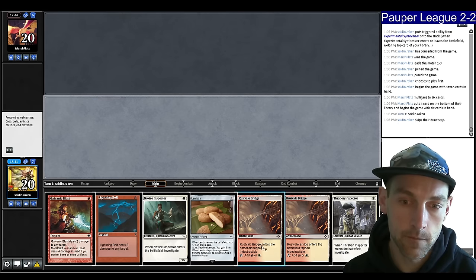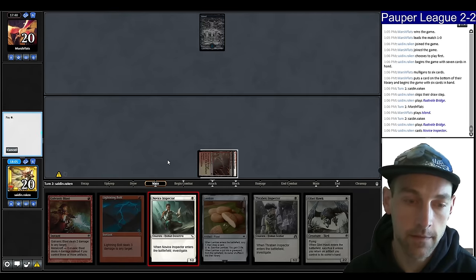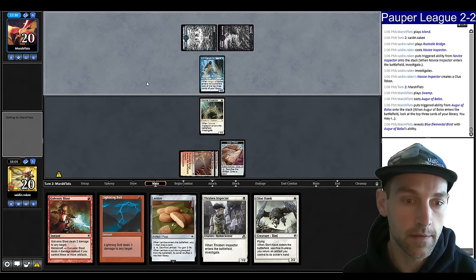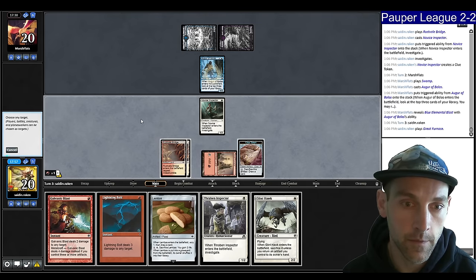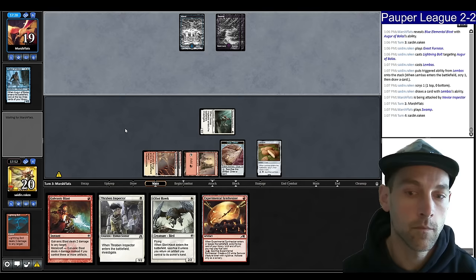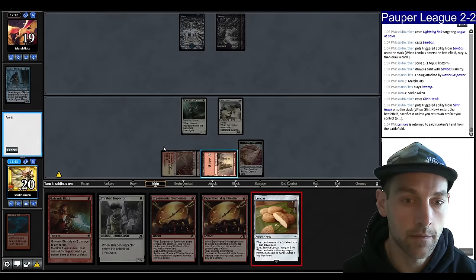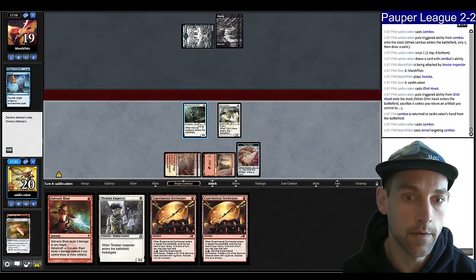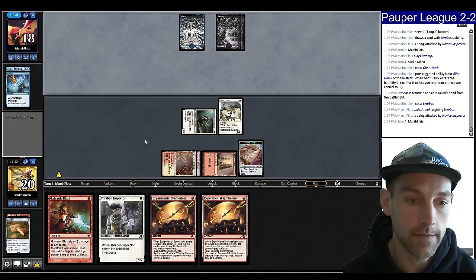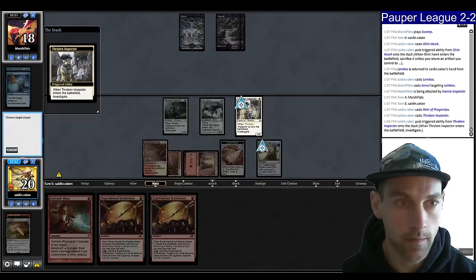They mulligan to 6. Play a land, pass. They play an Island. Play a Bridge, play a Novice Inspector, say go. Two mana — they play an Augur of Bolas. I can just kill that and get in. Land, hold that, play a Lembus, keep that on top, attack in. They're not going to play a creature. Glinhawk, pick up the Lembus, play the Lembus, looking for more lands. They have an Unnull — I'll get in. I know they have the Blue Elemental Blast in hand. Galvanic Blast is online. Play a Relic and a Thraben, and point that Relic at you — mostly it's here as insurance against their Blitz creature.